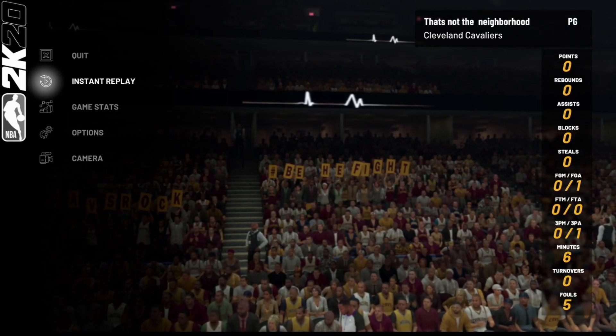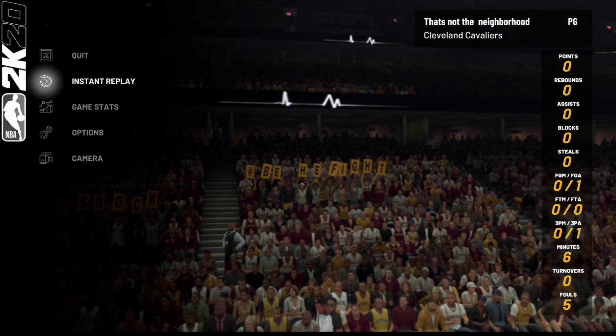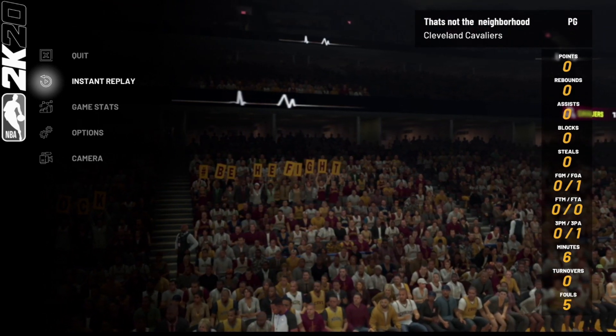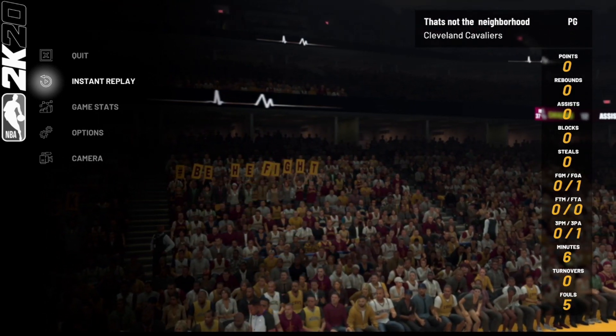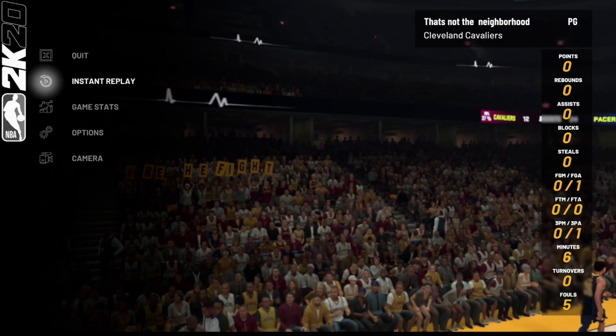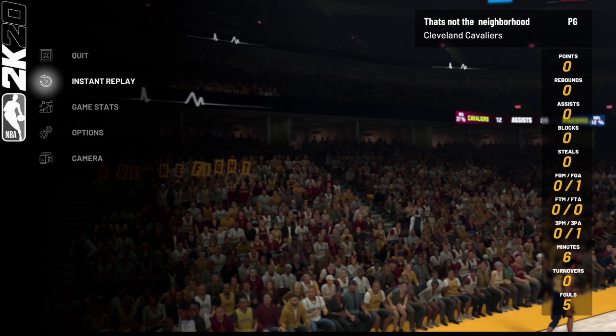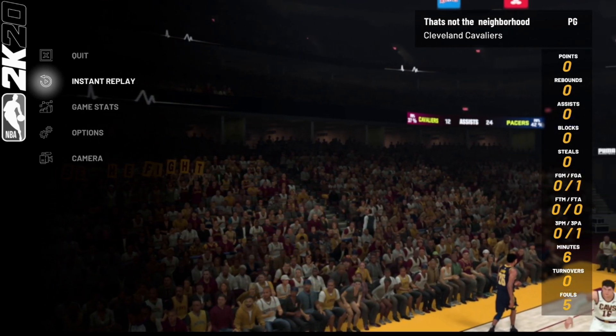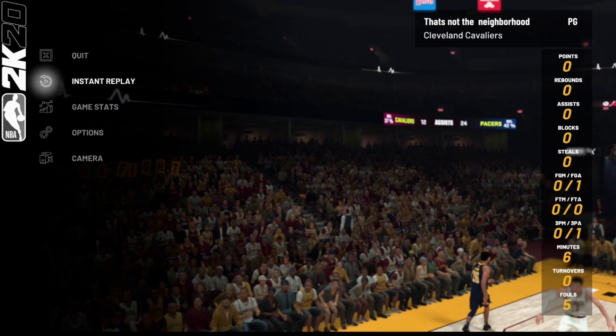In this game, play six minutes and then foul out. You can see how many minutes you've played by pressing Start — you'll see your minutes tab. I have five fouls right now, so once you get your five fouls and play six minutes, foul out and you'll still get your VC. I'm going to go ahead and foul out right now and show you guys I'm still going to get my VC, and then I'll show you the badge part as well.